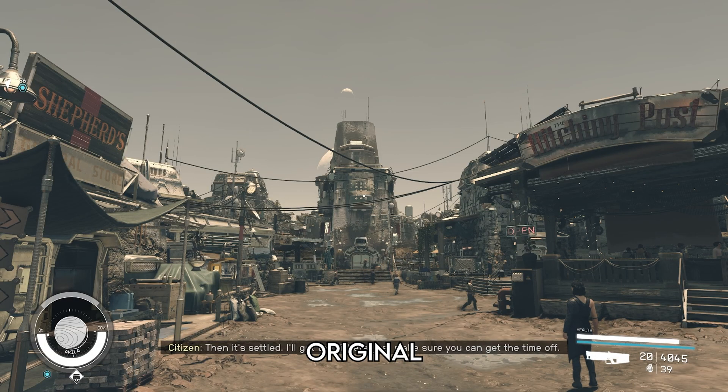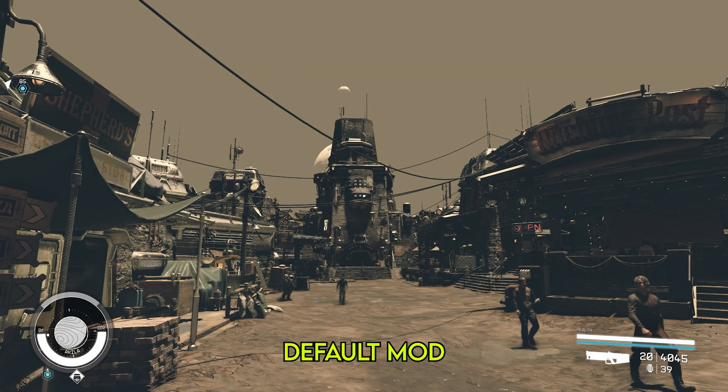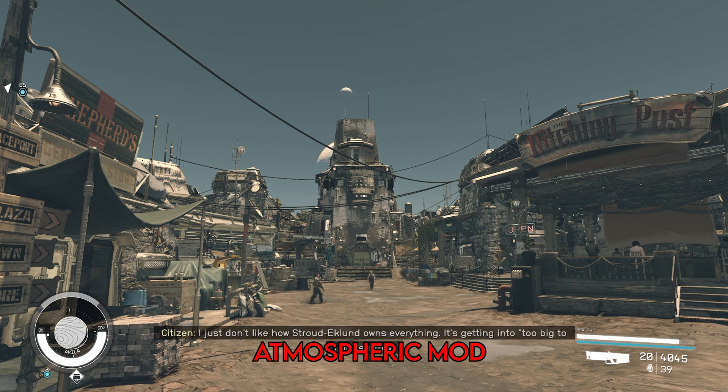In terms of visuals, the default mod looks slightly darker than original settings, but in terms of detail, both mods are close to original settings. Personally, I think the atmospheric version looks better than both the original and the default mod — it preserves the detail, but the improved skies really make the world a lot prettier.